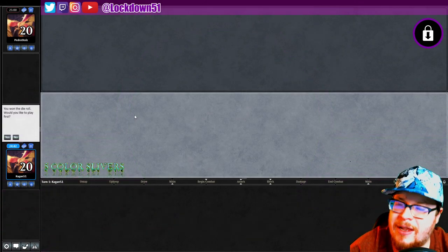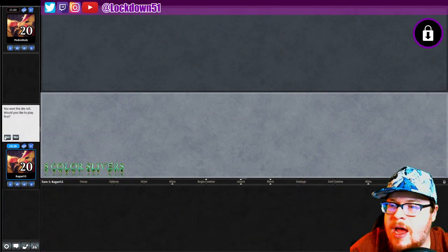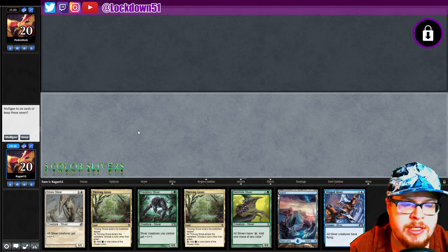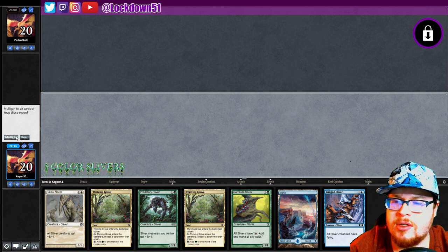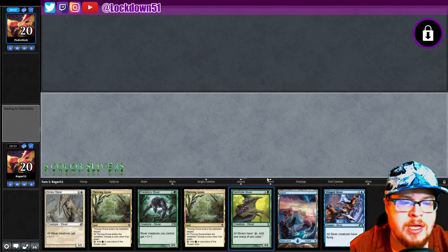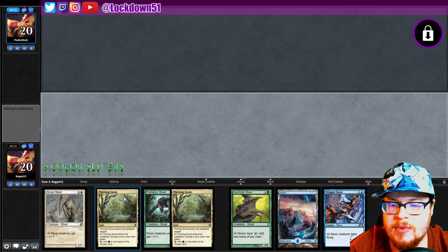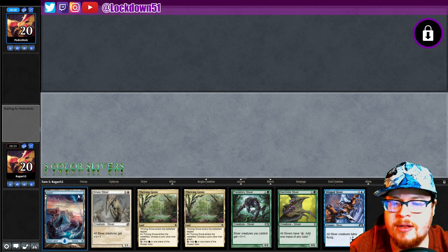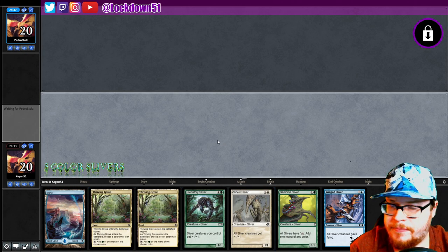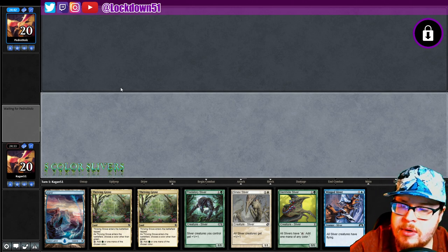Welcome back everybody, it's time to lock down some Pauper Slivers for color. We won the die roll against Pedro — he said he's trying out a deck, so we'll see what he's gonna bring to the table. This looks like a reasonably good hand to keep. Call white on one of these and slam our island when necessary. Our Winged seems pretty good, and it's been a while since we've gotten to actually keep a hand without mulliganing.